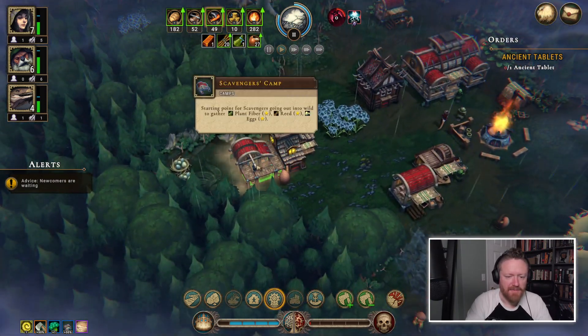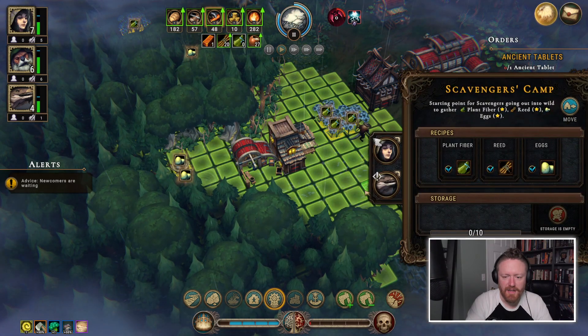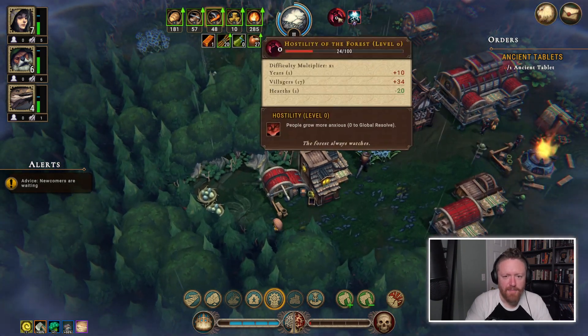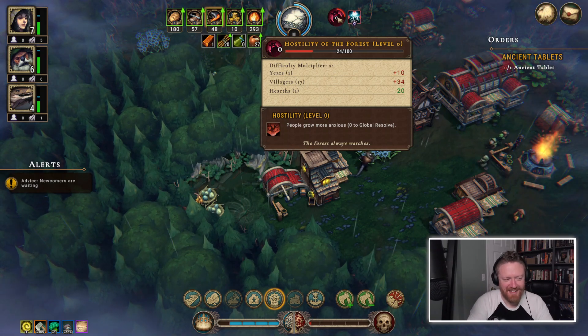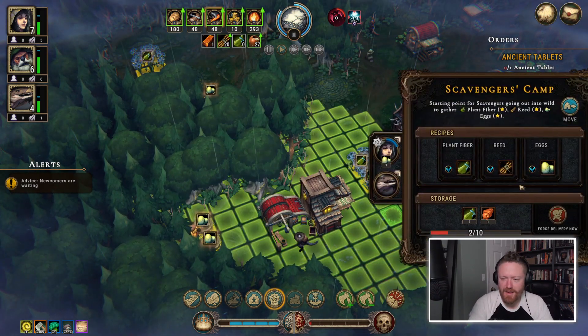So, we'll have the scavenger's camp right here. Let's assign some folks to it — a human and a lizard — and now we've kind of exhausted our population. I'm noticing that there's some hostility growing up here. I don't know what's going to happen once that hostility gets high enough.